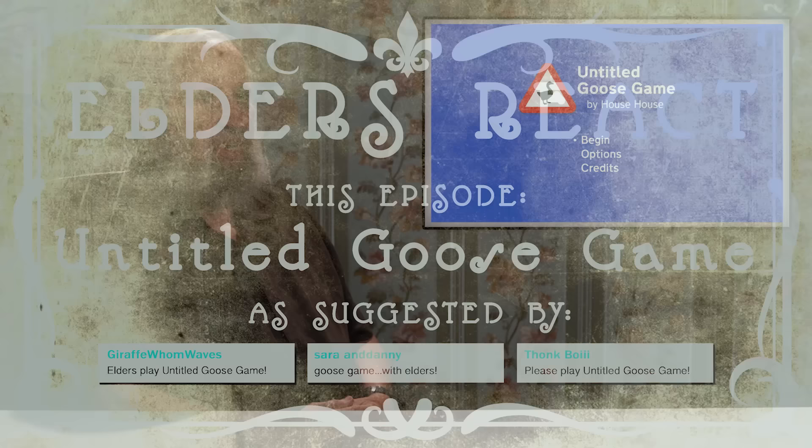The screen says Untitled Goose Game by House House. Us elders, we're not good with games. I'm good at chess and golf. Today you're gonna be playing this video game that just came out recently called Untitled Goose Game. The Untitled Goose Game. Wow, very creative.